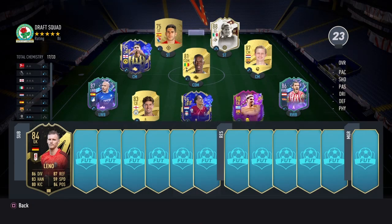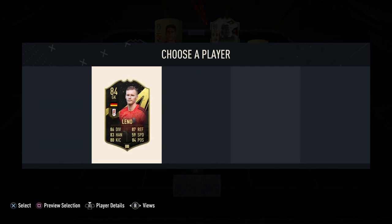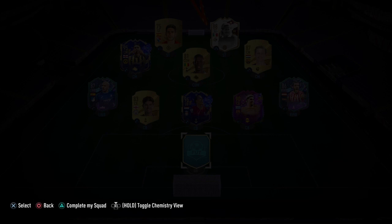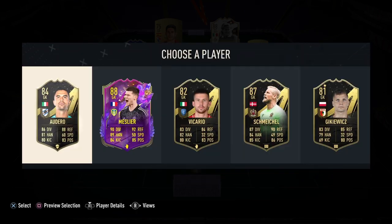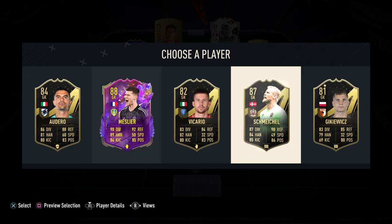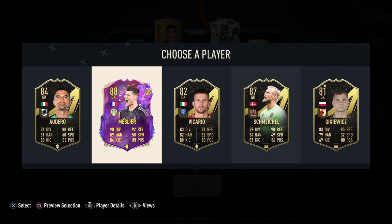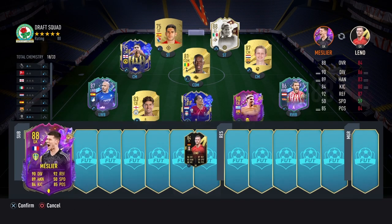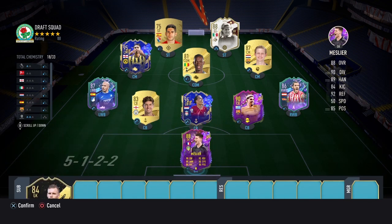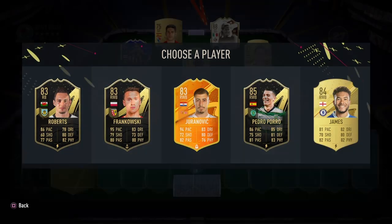Taking Leno will be very good since we have two center backs from England, so that boosts our chemistry. We haven't picked our keeper yet, so we have to do that. Bernd Leno is going to be very good for us. We're waiting for our keeper. Meslier would just add one more — Leno does the same. We're at 18 out of 33, almost at 20.